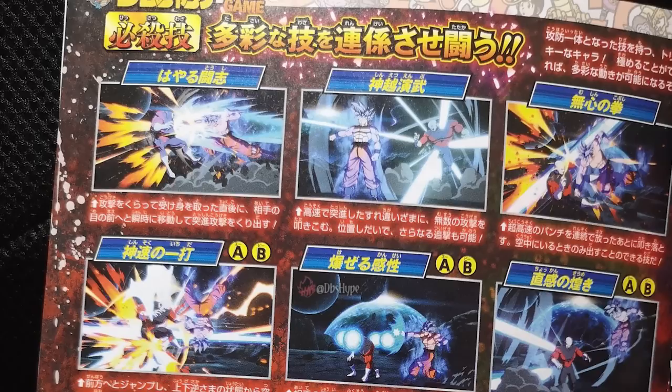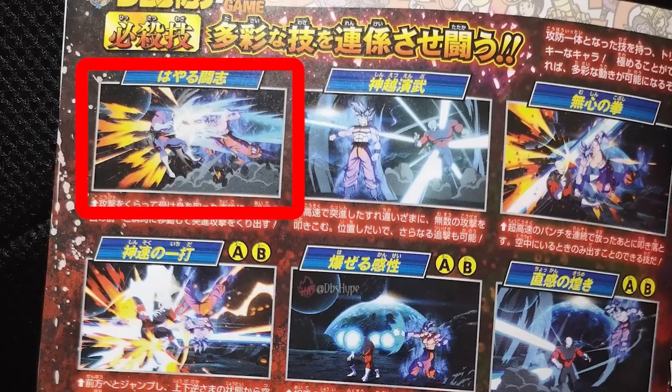Taking it from the top left going to the bottom right: this first special attack is called Quick Fighting Spirit, and the description is 'a second after recovery from an opponent's attack, Goku moves in front of the opponent and attacks immediately.' I do believe this might be Goku's standard counterattack where he goes in front and immediately punches them back. The only thing pointing against that is that Goku attacks from the front when his counter specifically moves him behind the opponent — it probably would look a little silly if Goku dodges behind them only to punch them in their face. But I'm actually down for whichever option they go with.